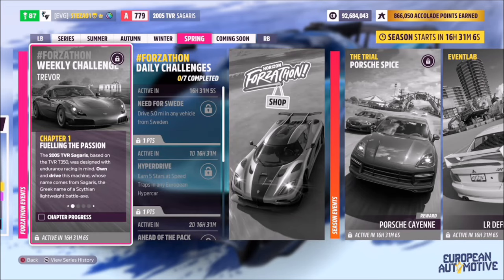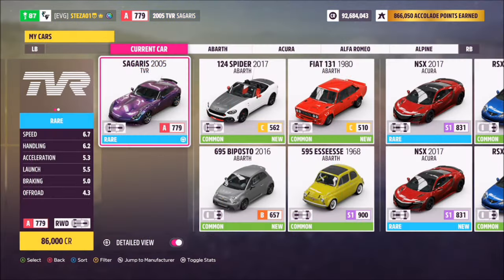Hello and welcome back to the channel. This week's Forzathon guide is called Trevor, which wants you to own and drive the 2005 TBR Cigaris to complete all the challenges. This car will set you back 86,000 credits from the auto show if you don't own it. Something to note is I haven't created a tune for this one, and I'll show you why in a bit.